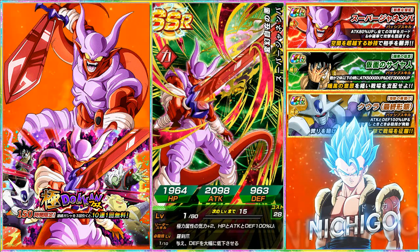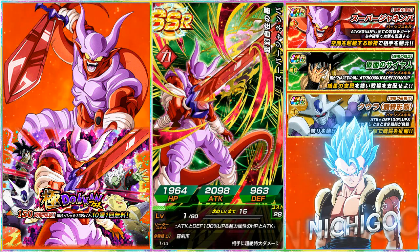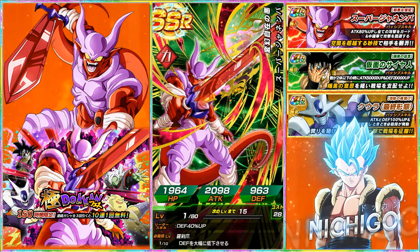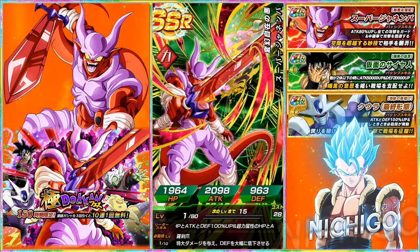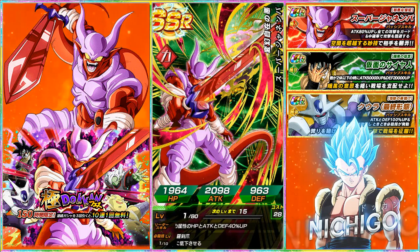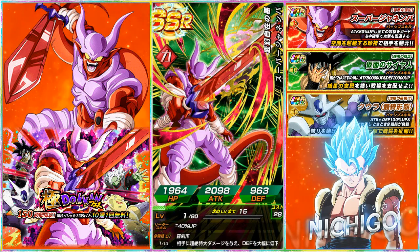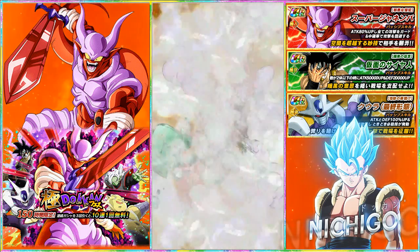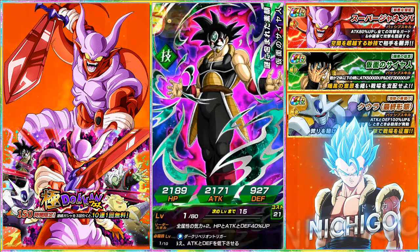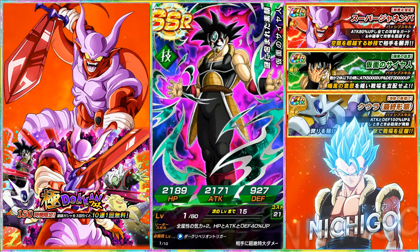In the free multi — we got Janemba! Bro, you guys do not understand what this means. This means I have to grind so much. I've got to get his SA to 10 with those SR Janembas — I have to try to summon for those now. And then I have to do LR Frieza — I've done a little bit of that grind but there's a lot more to do. That is so freaking hype — everyone drop a like for this Janemba! Mass Saiyan and Janemba — two of the cards that we wanted, perfect! Another Mass Saiyan — are you kidding me?!